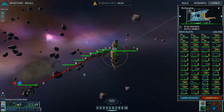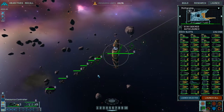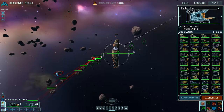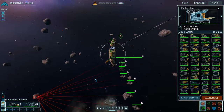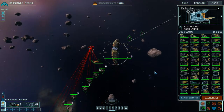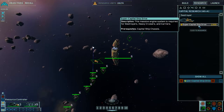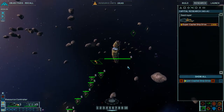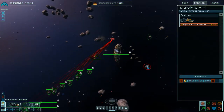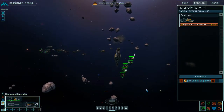Group 5 has defeated the enemy. Group 5 reports victory. Attack coordinates locked in. You won't really suffer much damage — you will still be damaged but not too much. So basically, try to take up whatever things are in front of the mothership.